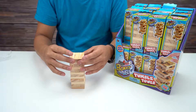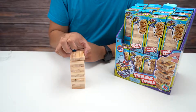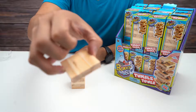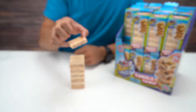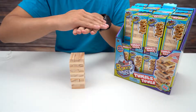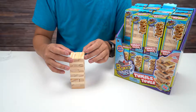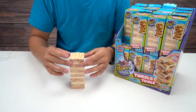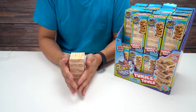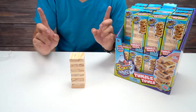If you guys don't know how to play, the way you set it up is you set them in rows of three, like so. You place them basically in a crossing pattern — three going one way, then the next layer is three going the other way. So it's like horizontal, vertical, horizontal, vertical if you're looking down at it, all the way to the top. Then you take them out one at a time.